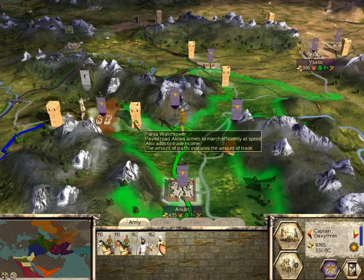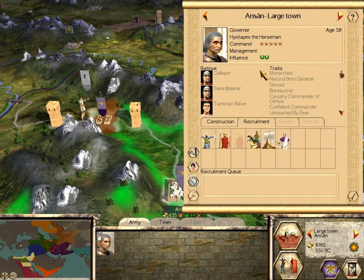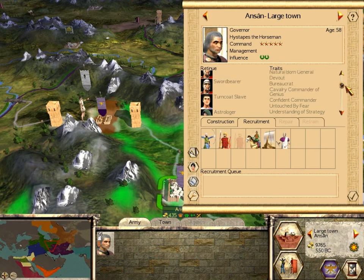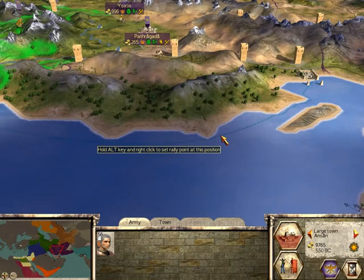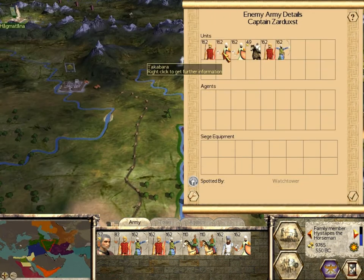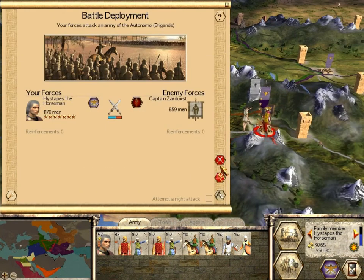It's time to smash some rebels. We're going to combine all these forces, led by Histapes the Horseman — who is now an occasional drinker. He hasn't had to fight very much, so I don't blame him for hitting the bottle. Let's fight these rebels. The army strength ratio is one to one — they have two units of Takabara, two units of Sparabara, one Thon Vrabata, and a Rebel General. I personally think I have better quality, but we'll find out.